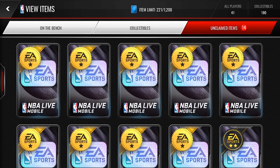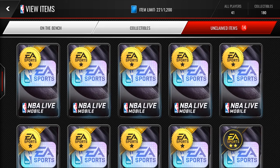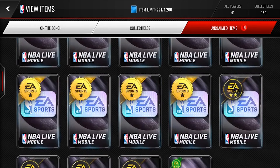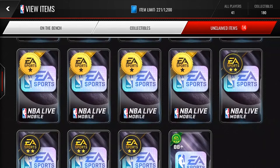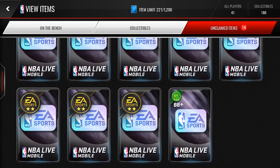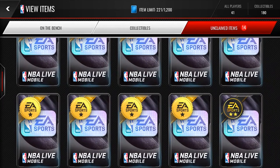Yo, what is going on guys, it's Relic here and today Swag and I are going to be opening 28 or 29 of these Signature Series packs. I've got Series 1, Series 2, and Series 3. Series 1 is the yellow, Series 2 is the gold and black, and Series 3 is the green one. That's the one I'm hyped for because you can pull Kevin Durant at 96 overall, who goes for 100 mil — it's insane because he's pullable in a set pack.